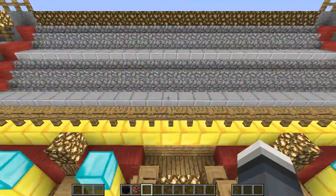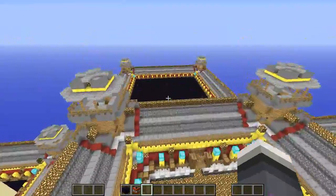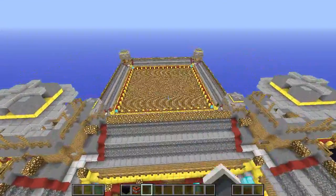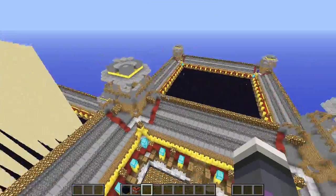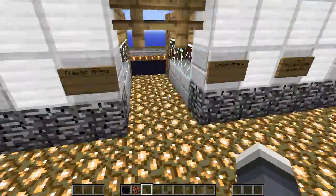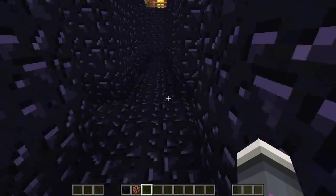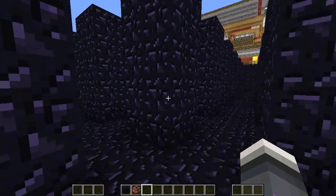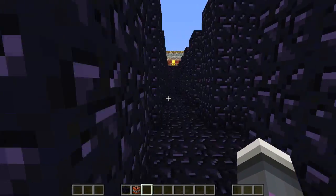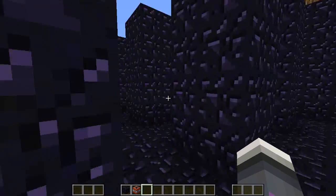We have four arenas here: the regular arena, the sand arena, the classic one, and the darkness arena. In Bomber Arena 2 there were four more arenas added. This was made in beta 1.73, and 1.8 had just come out, so I'm pretty sure there's some obsidian missing here because Endermen were just added. At the time, Endermen could pick up any block.